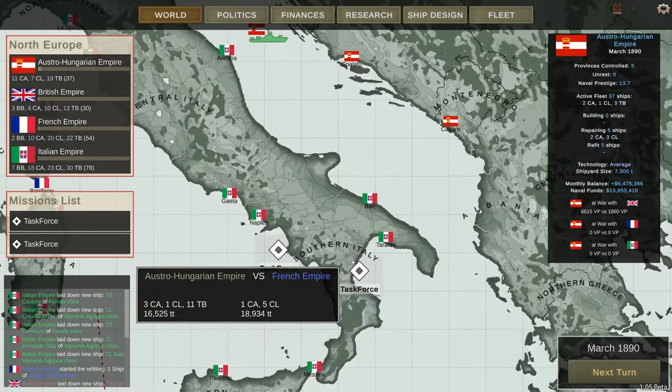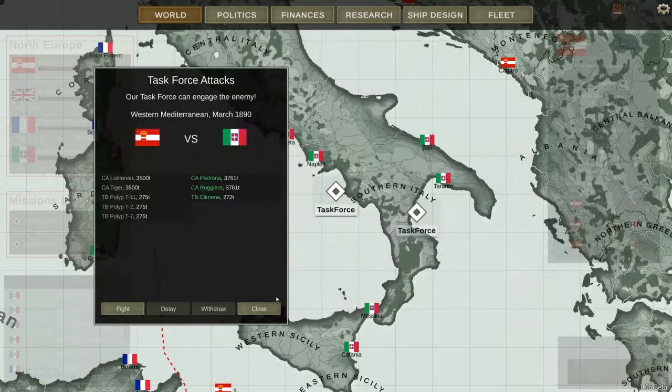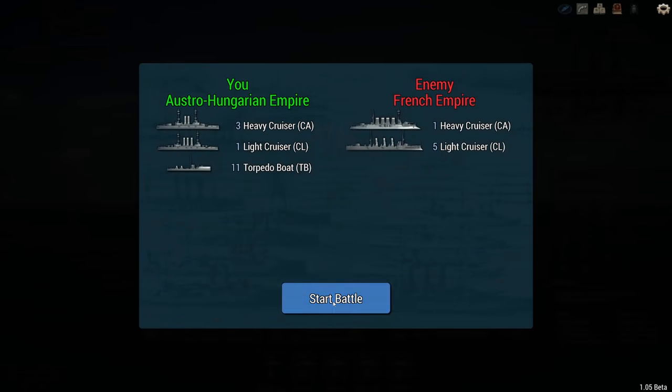Now, time to take out some French ships. Here is a French encounter. I have one heavy cruiser and a bunch of light cruisers, which are going to take up a fleet of torpedo boats. Rush in, dump the torpedoes, and eliminate these light cruisers, dealing a big blow to the French.